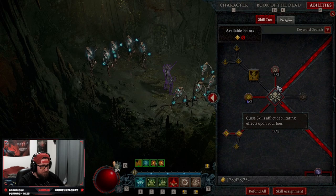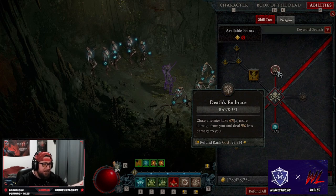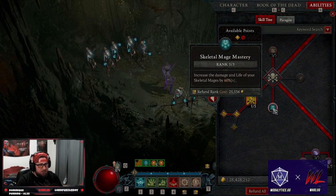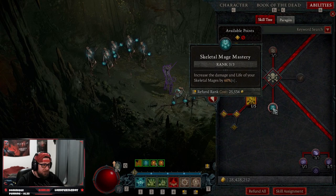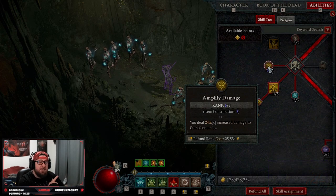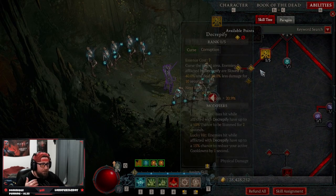Coming down to curse skills, we're taking three points into Death's Embrace so we deal more damage to close enemies and they deal less damage to us. Three points maxing out Skeletal Mage Mastery for increased damage and life of our mages — the majority of our damage comes from mages. Three points into Amplify Damage gives 24% increased damage to cursed enemies, which is always active thanks to our amulet.